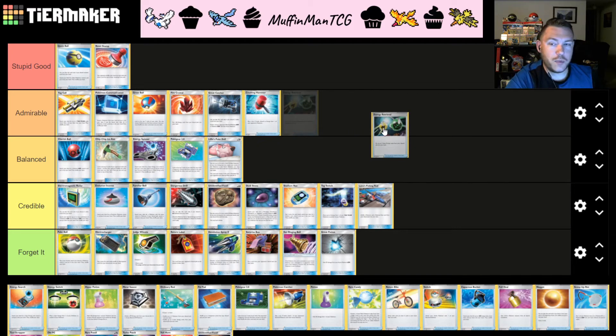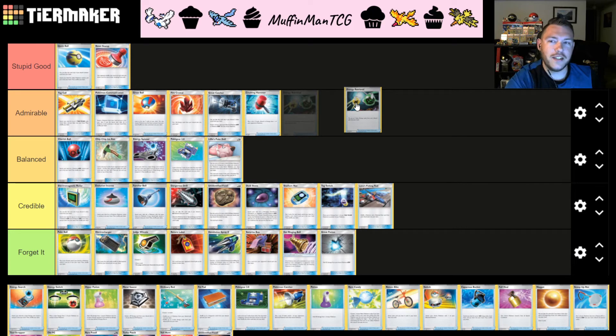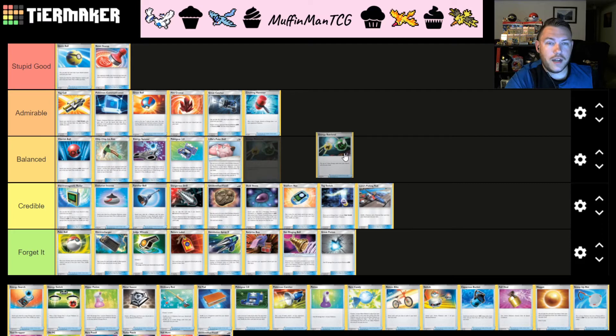Energy Retrieval has been around for a really long time. It lets you grab two energies from your discard pile and put them into your hand — like Fire Crystal, but one less energy and for any type. For any deck that doesn't play Fire energy, this is your best energy recovery. I think Energy Retrieval is going to be in the same tier as Fire Crystal. Fire decks usually require Energy Retrieval more just because of how they play. Energy Retrieval is useful in a lot of decks, but usually you just play high enough energy counts where you don't run out of energy in the first place. For that reason I'm putting Energy Retrieval in the Balanced tier — if we do need to recover energy from the discard pile, this is probably the best option for non-Fire decks.